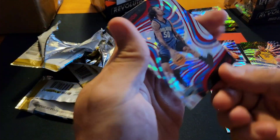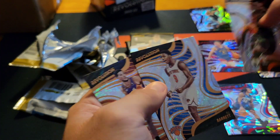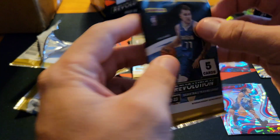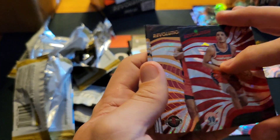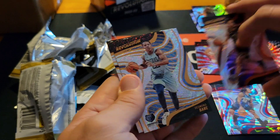Got a little snag — there we go. Red Cole Anthony, and then the rest looks like they're going to be base. Typically the format of these, if you hadn't opened them, is your color on front, your rookie behind it if there is a rookie, and then after that. So a red Johnny Davis, Tye Washington rookie, and then your base.